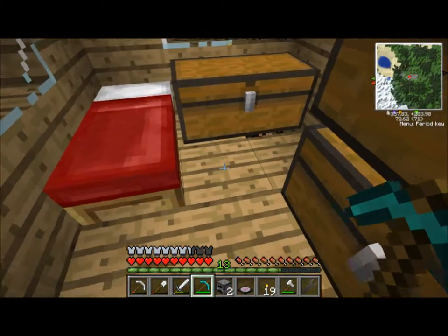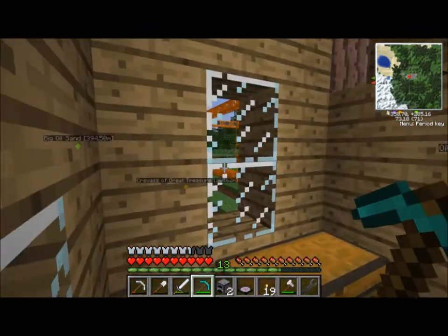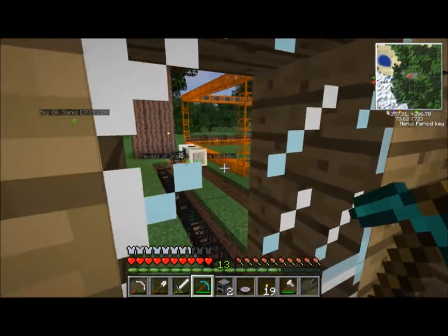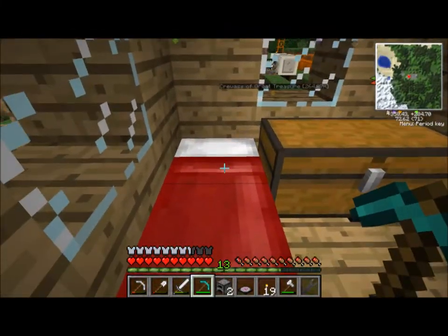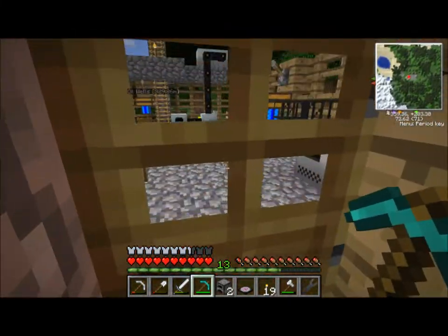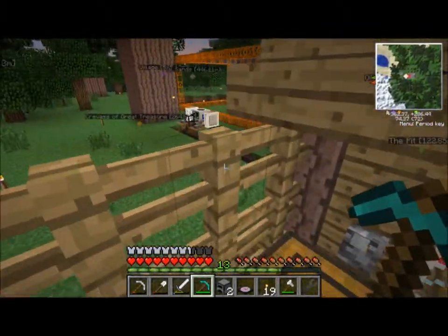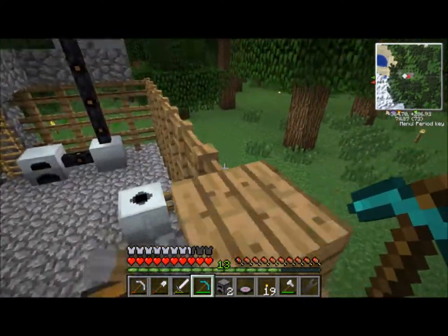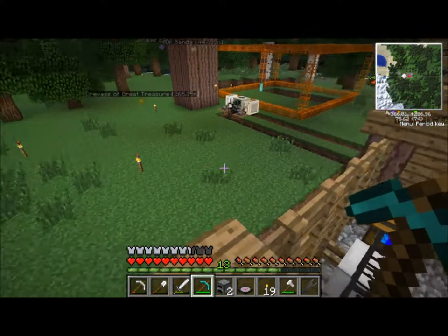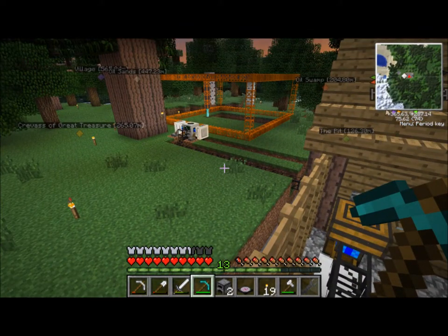The transmutation table is probably kind of important, so we're going to have to plonk that down somewhere. And we're going to have to find a way to start recycling this junk. Next time I'm going to wrap up this episode — next time we're going to sit down and have a good hard look at how to recycle all of the stuff you get from the quarry that you don't want. Until then, thanks for watching. I appreciate your viewing, and have a good night.